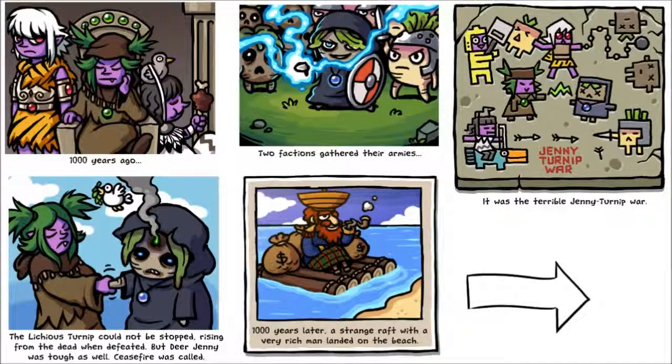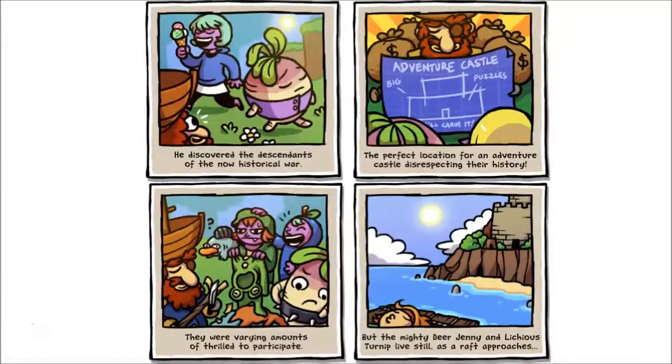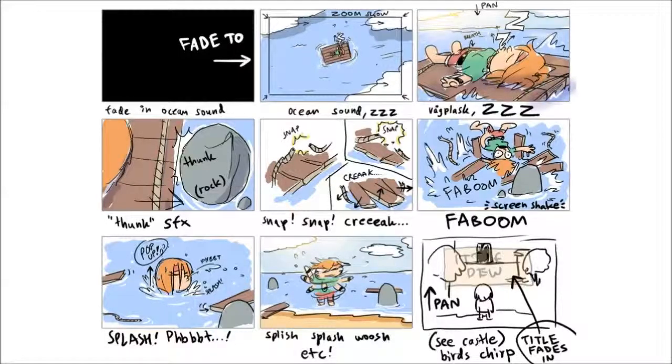A thousand years ago two factions gathered their armies — it was the terrible Jenny Turnip War. Lucky, as Turnip could not be stopped, rising from the dead when defeated, but dear Jenny was tough as well. A ceasefire was called. A thousand years later, the strange rock with a very rich man landed on the island on the beach. He discovered the descendants of the now historical war — a perfect occasion for adventure, castle, disrespecting their history. There were varying amounts of troll to put into it, but a mighty dead Jenny and the concern of both slow — that's the characters.